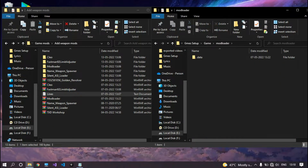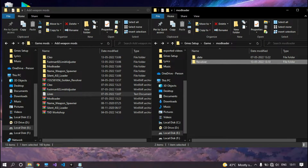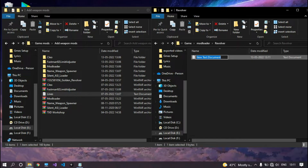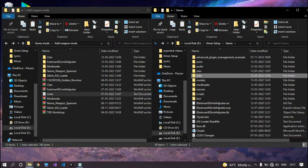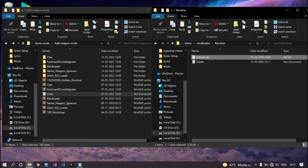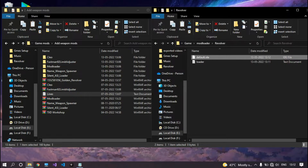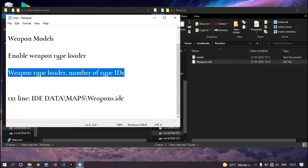Now go inside the Mod Loader folder and create a folder named after your weapon — in my case it will be 'revolver'. After that, create a document file inside your weapon folder and name it 'loader'. Now create an IDE file: go to the data folder, copy the default.ide file into your weapon folder, open it with Notepad, delete all the contents, save and close it, then rename the file to weapons.ide.